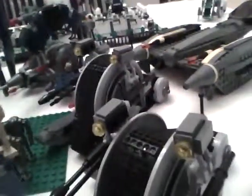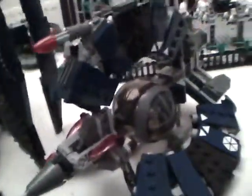Now onto the ships. Here we have a STAP with another Droid on it. And then over here we have 2 Corporate Alliance Tanks. General Grievous' Starfighter. One Tri-Fighter Droid.